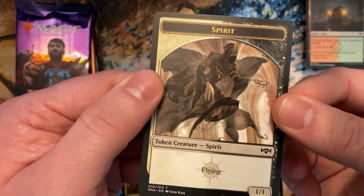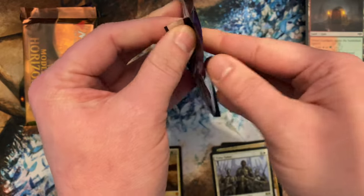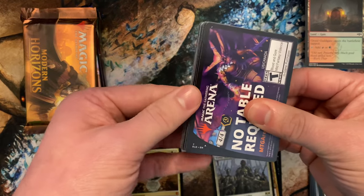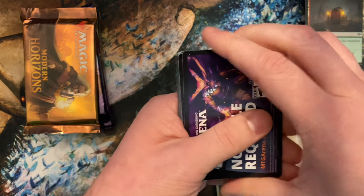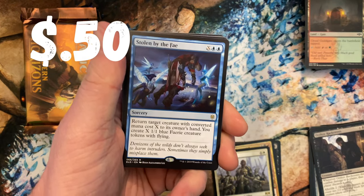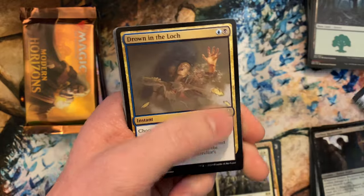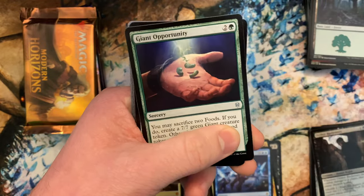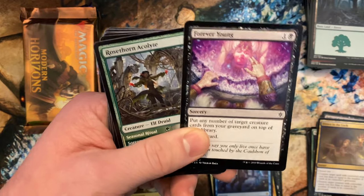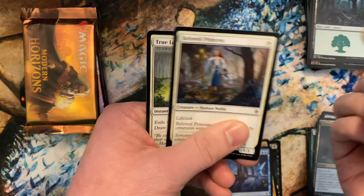Put that in the comments pile — cool spirit token, actually looks really cool, I like the art on that. Throne of Eldraine — looking for the Great Henge. Okay, these are backwards. Stolen by the Fae — there's our rare. Charm and lock, pretty good uncommon. No foil, no Great Henge, nothing crazy.